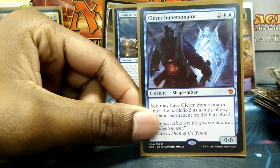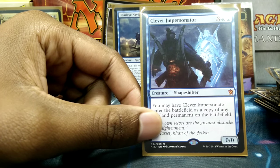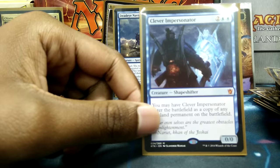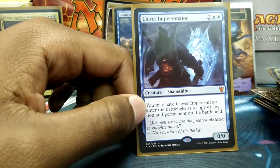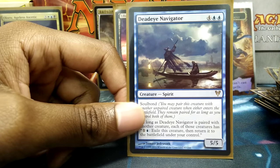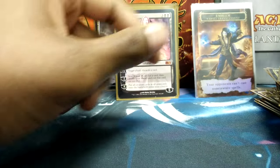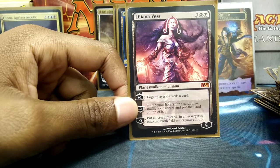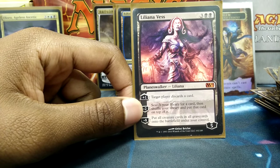Now I'm going to introduce you to my Planeswalkers — my friends. That's Liliana. I use her mostly for her tutor ability, but the plus one late game is actually pretty good. In Commander, a lot of people are running a lot of creatures, so I can use her ultimate to gain advantage from that as well.